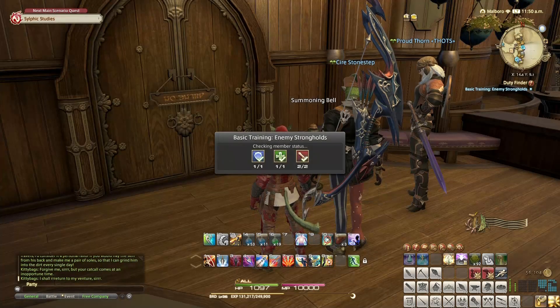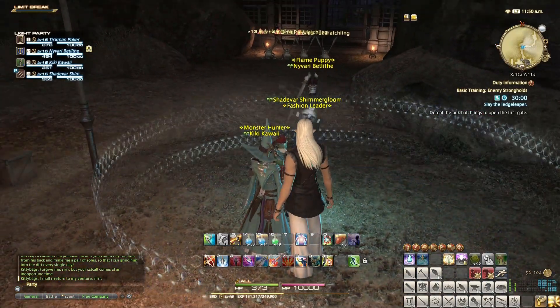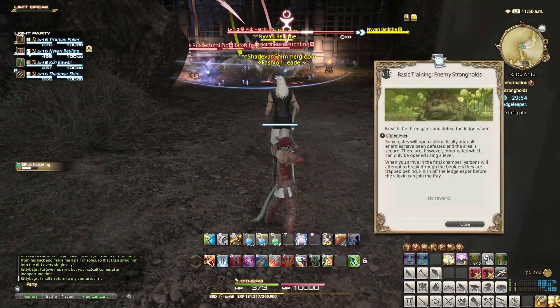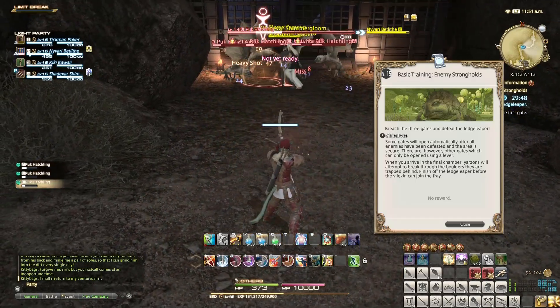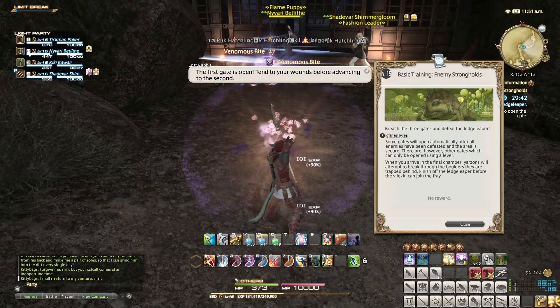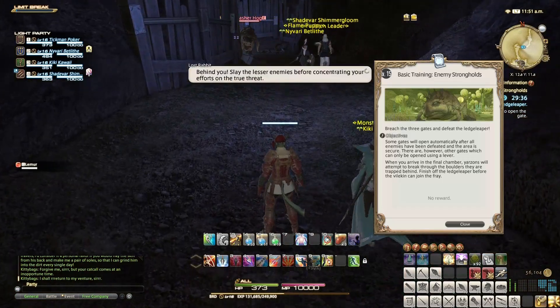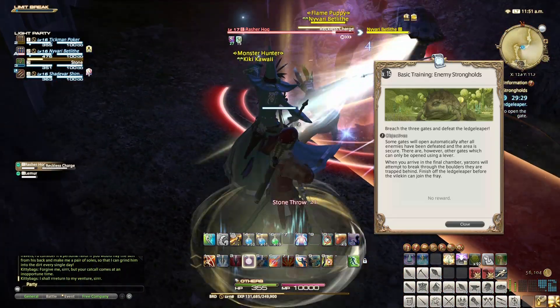Basic Training: Enemy Strongholds — duty is ready! Let's click in and go at it. Looks like we got one, two, three, one more waiting on — and duty commenced. Alright: breach the three gates and defeat the lead sleeper. Some gates will open automatically after all enemies have been defeated and the area is secure. Other gates can only be opened by using a lever. When you arrive in the final chamber, the Yarzons will attempt to break through the boulders they are trapped behind — finish off the boss before they can join the fray.